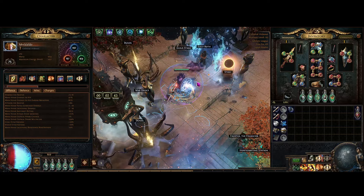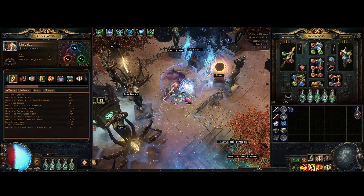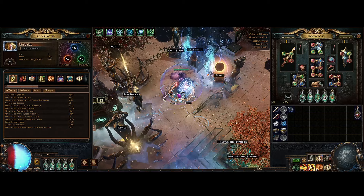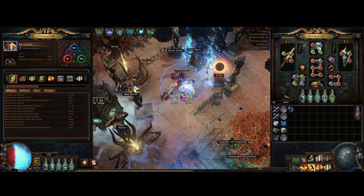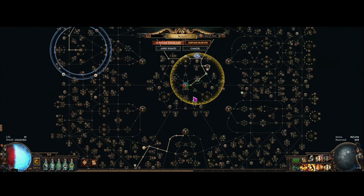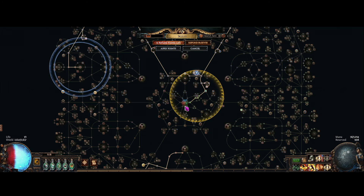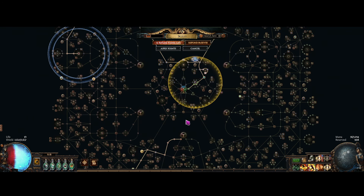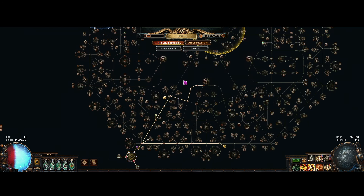It is kind of clunky in the beginning, because obviously you don't have a lot of points to do everything. I'll go over in this video how I'm doing it. I don't even have my full ascendancy yet — we're still on like 3. I've got to go do uber lab. But you do need your first 3 ascendancies to start off with, and then you do need about level 74.